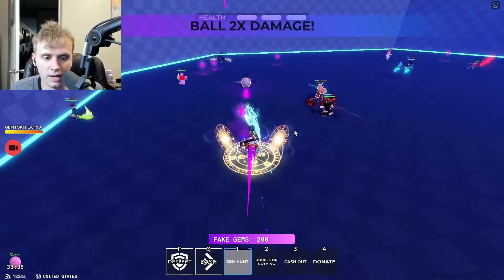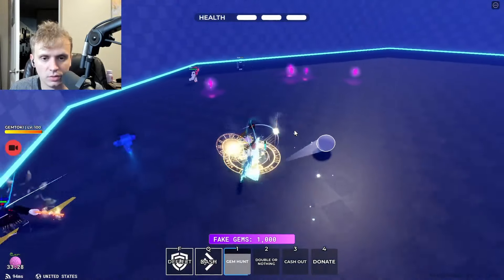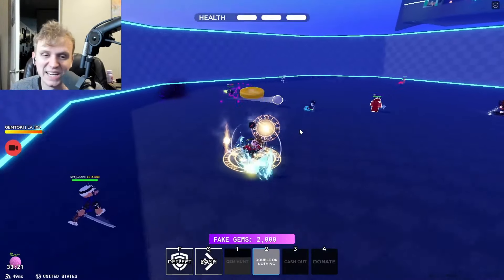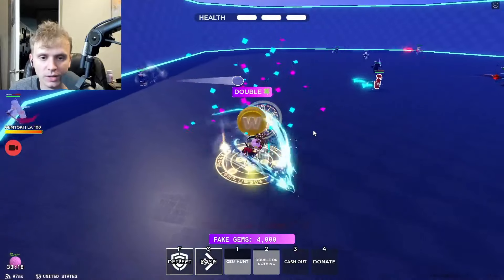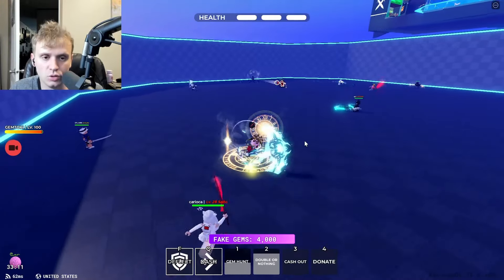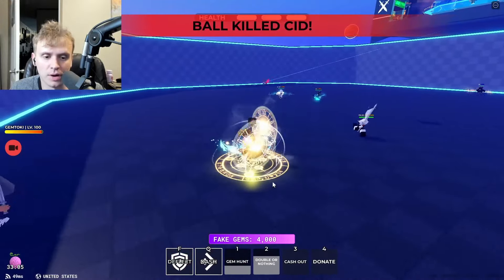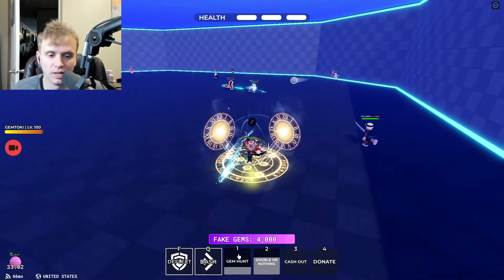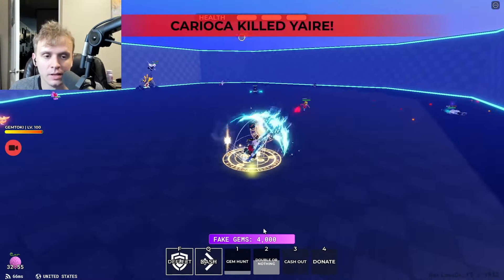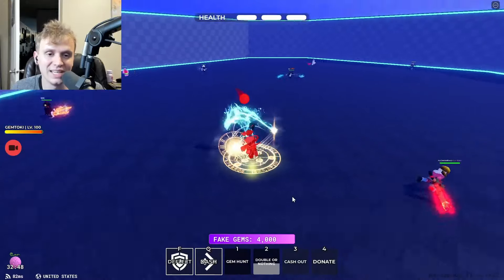When you get in, use your Gem Hunt — you'll get 200 per gem. Then once you max out, hit the Double or Nothing. You need to hit it at least three times. I got the first one. The next two are really key — I need to land another Double or Nothing, which will get me to approximately 12,000. Using Gem Hunt again gives another 2,000 gems, putting me at 6,000, then doubling gets me to 12,000, and on the third round I'll get to 14,000, then Double or Nothing gets me to 28,000.